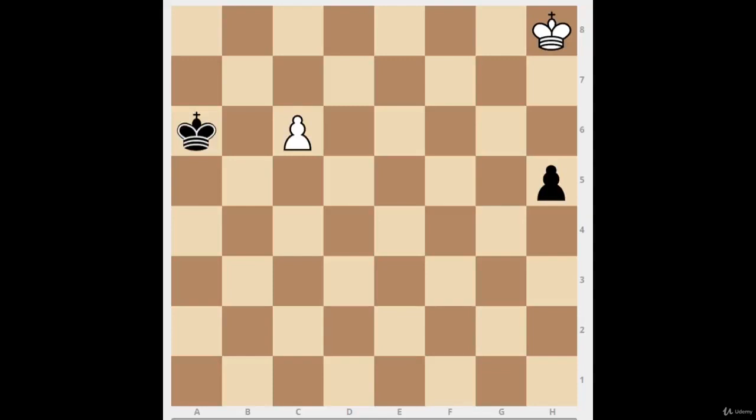I want to do a quick lesson on the square of the pawn and something called the Réti position or the Réti study, which is based on the concept of the square of the pawn. Right now white is going up and black is going down; both sides have a pawn each. It seems that white's pawn is first, but black's pawn is actually more scary for white's king. The black king is in the square of the white pawn, so let's make the square together.